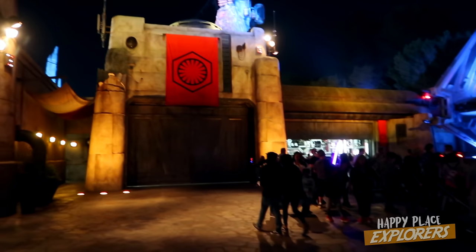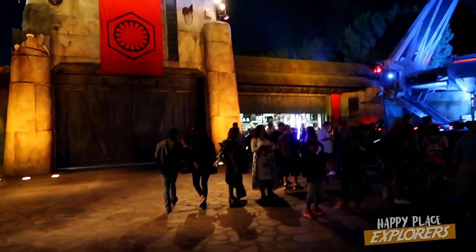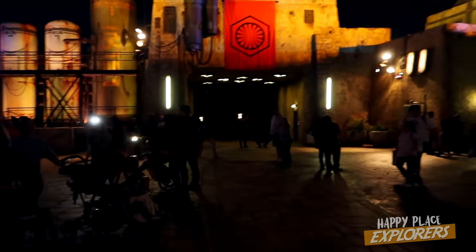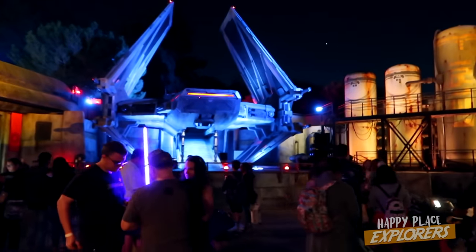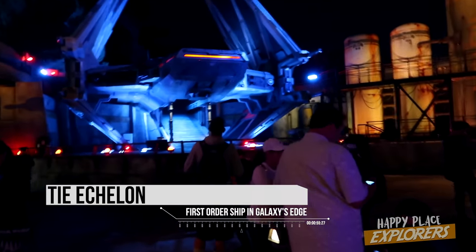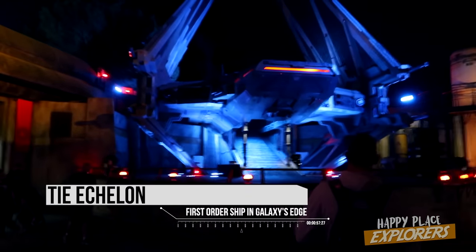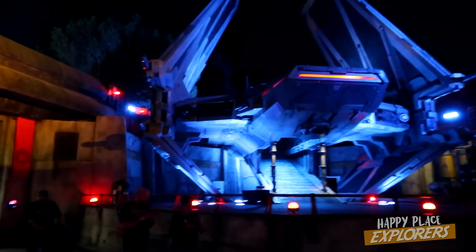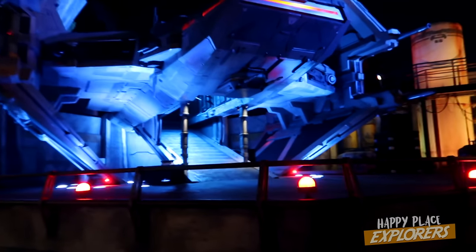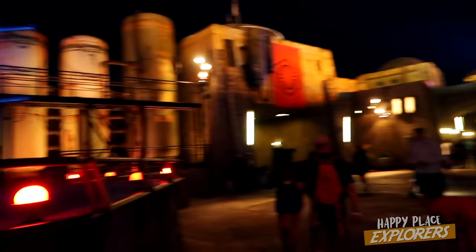We can walk over there real quick. So when you walk in, this is one of the main entrances — you'll walk underneath this and if you go to your left, you'll see this giant TIE fighter right away. In the day — and maybe at night too, we haven't seen it — they'll do performances in front of this where potentially Kylo Ren will come down, stormtroopers will come down, a first order officer will come down, and they'll basically play out a scene in front of you on the stage. It's super cool, and they'll be interactive with the audience even after that.